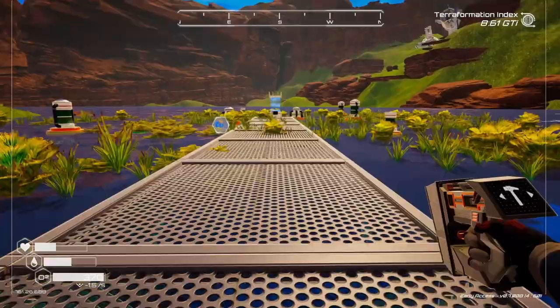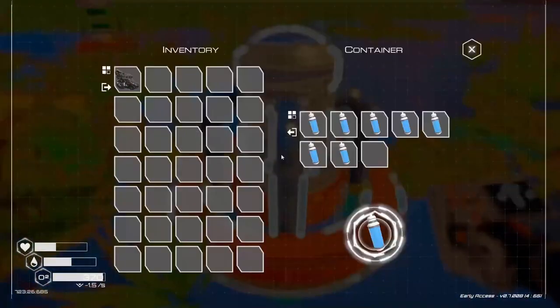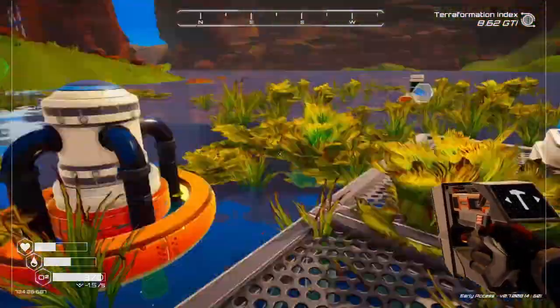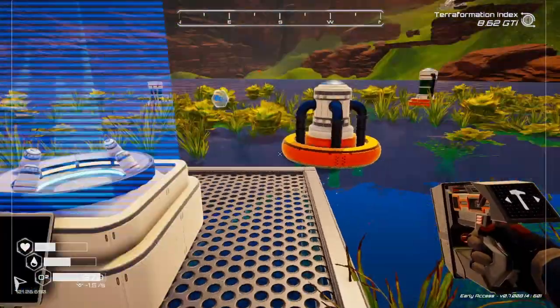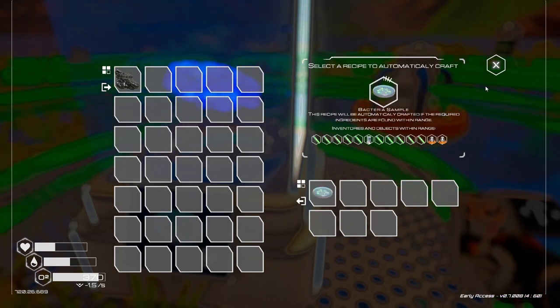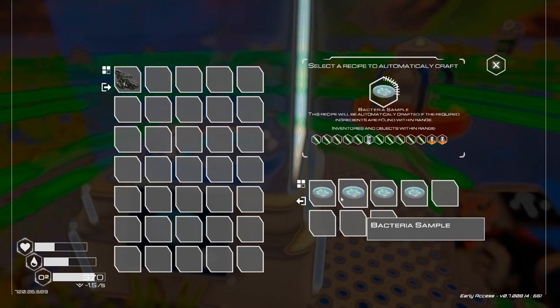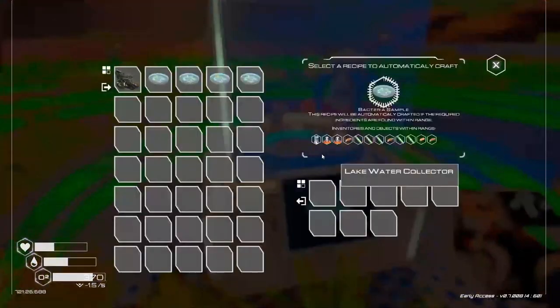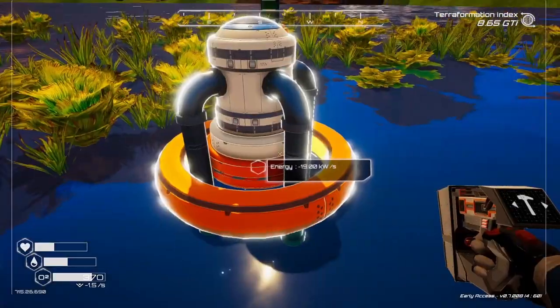I got some lake water extractors down here - they are gathering water, slowly. I feel like these are a lot slower than the atmospheric ones, but I could put atmospheric ones here or add lake ones. Anyway, we are going to make bacteria samples forever - this will just always make bacteria samples. It might not always have enough algae or water, but it's always going to try. It doesn't matter if I'm working on the base somewhere else or exploring.